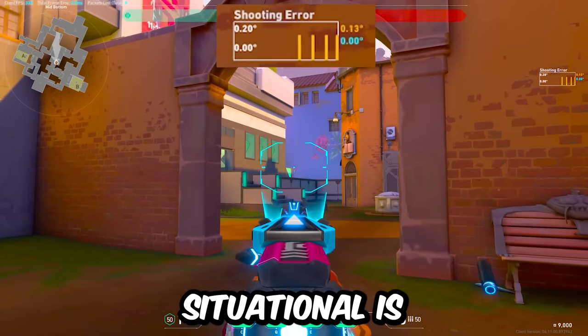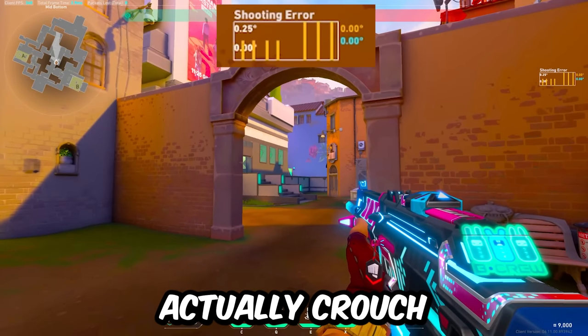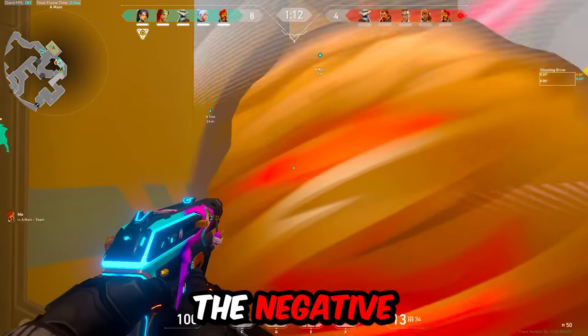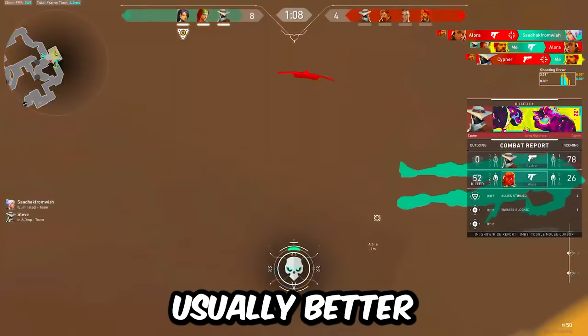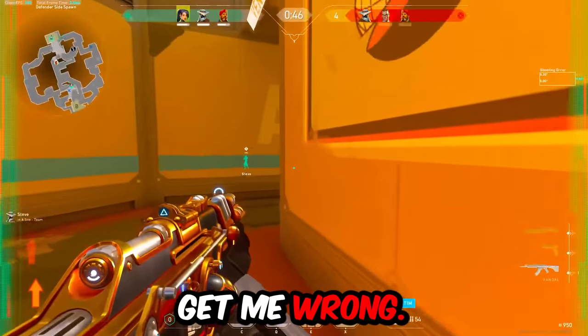Lastly, and probably the most situational, is when you're at a distance of over 40 meters. You can actually crouch at this distance to give yourself a little bit more accuracy and negate the negative effects of first-bullet accuracy. However, this is very niche, and it's usually better to just do a tap-strafe-tap pattern, but sometimes it does work.